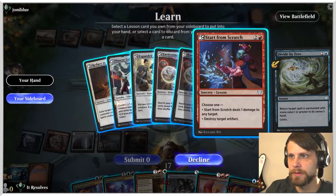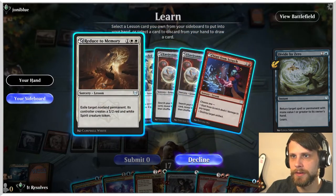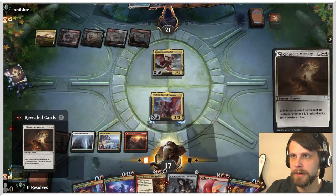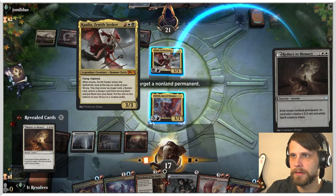What do we want to pull here? This plus Prismari Commands could do some work, or we could just take this. Maybe that's just the best option. Let's get rid of that Kalia — I don't really like Kalia. It's just a very frustrating card to deal with.